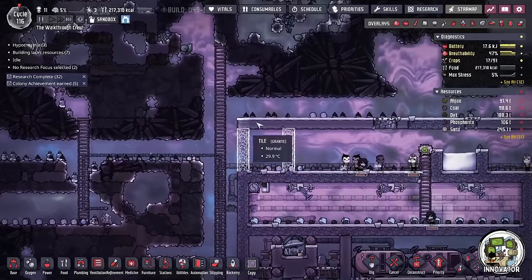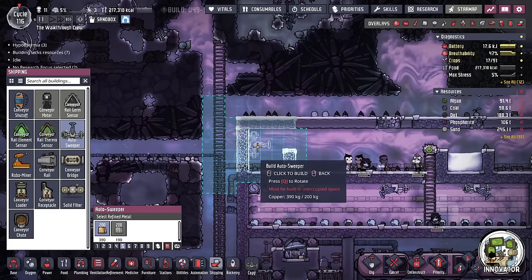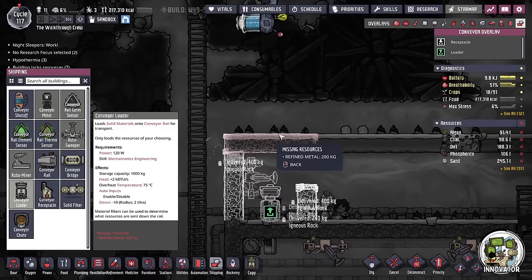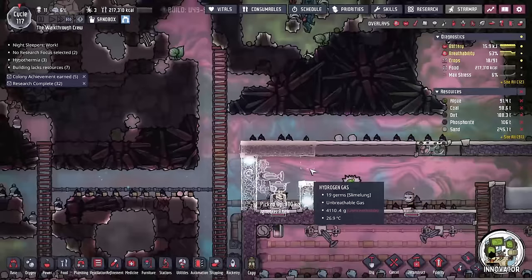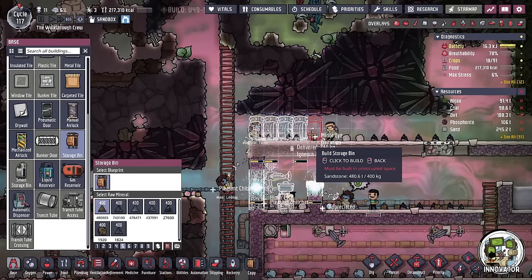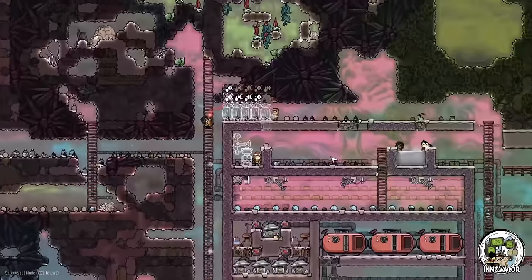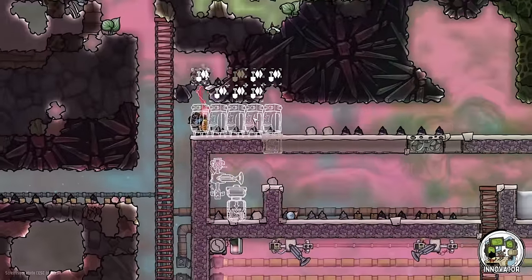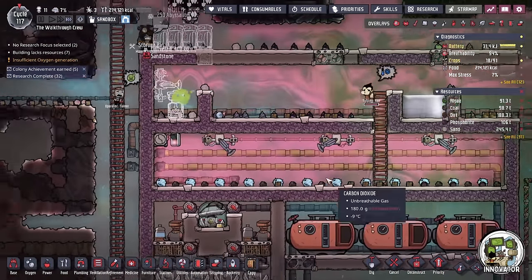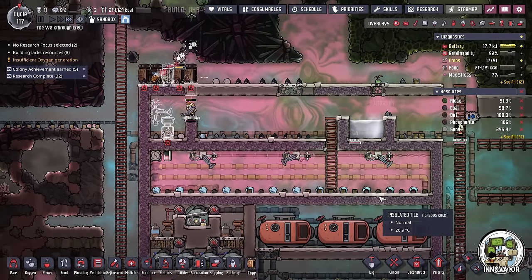Some of this is ice and you'll mine it out as a side effect of mining for sleet wheat. So I'm going to create a little freezer box area — this will eventually be fully sealed off. You'll want your shipping set up for this. I'm going to let my duplicants load this manually. We can put it in some bins at first, then have some shipping above it. I'm going to ask my duplicants to bring ice whenever they mine it out, similarly to how we do with the slime, and then drop it into the ice box.